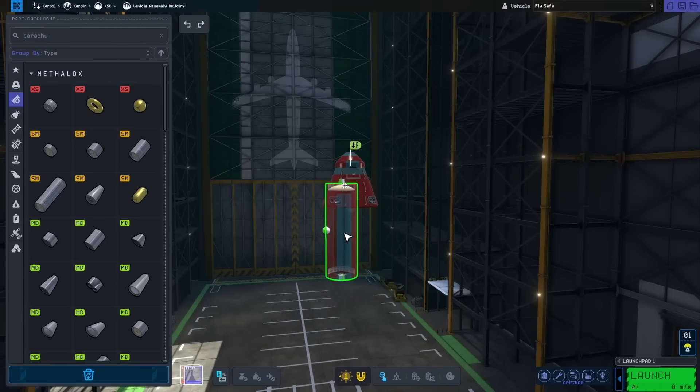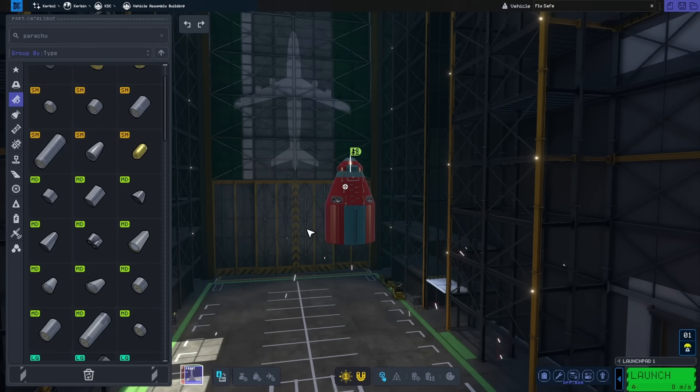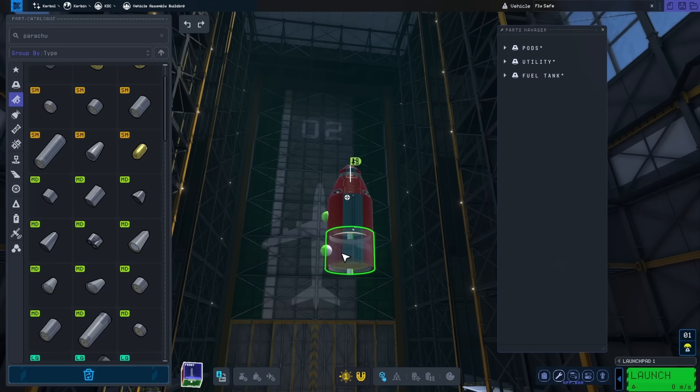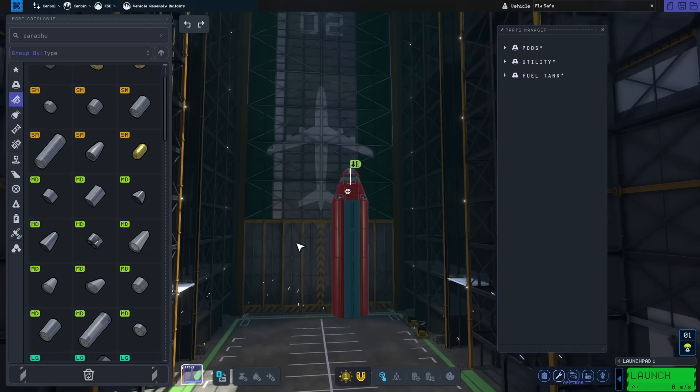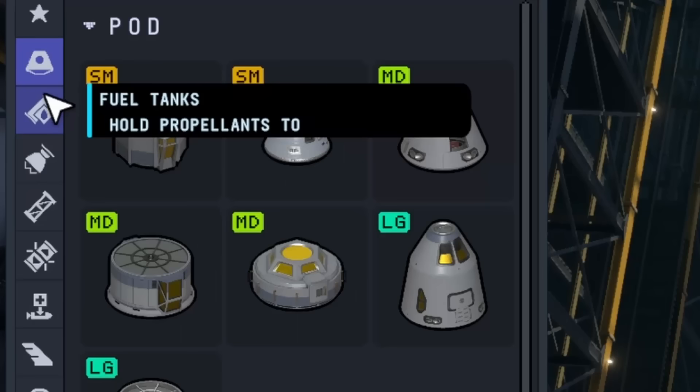After slapping that on, the next thing I needed was fuel tanks. The first one I found had about the right proportions, but it was a little too small, so I went with a smaller, stubbier tank and stacked two of them on top of each other. Since this is just going to be a light lander, I kept it at just the two tanks.